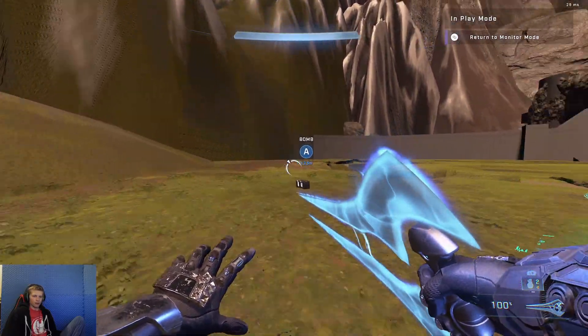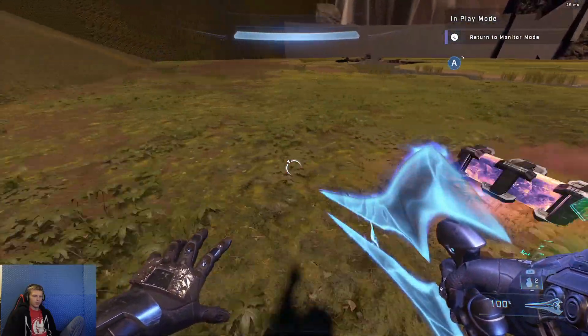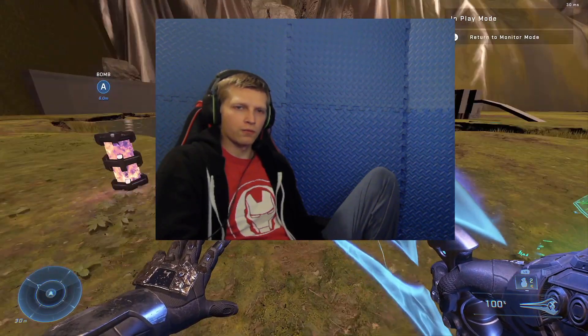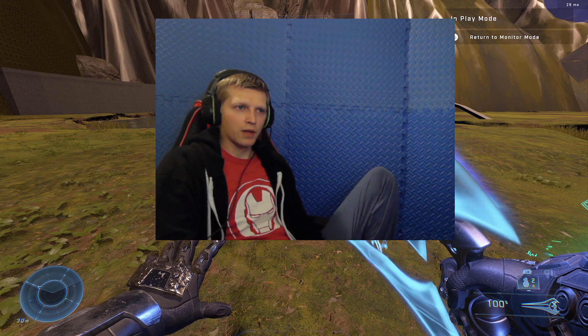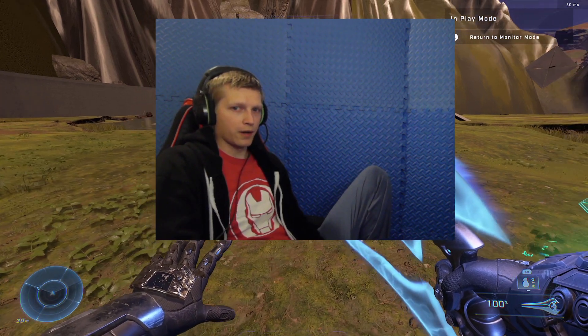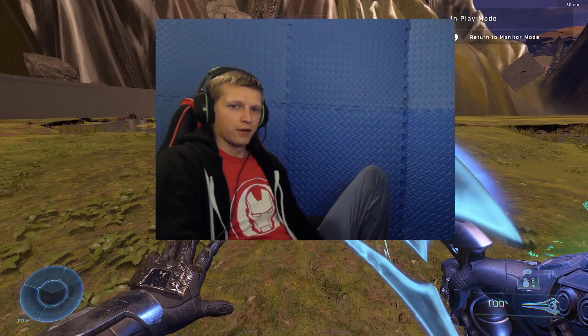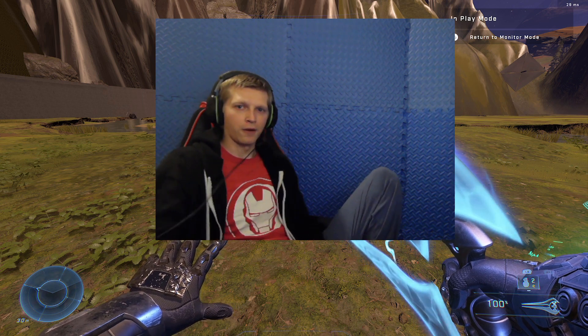We're going to go into test mode and there you go — the bomb is placed above the fusion coil and now it has an objective marker on it. It's perfect. If you have any problems or questions, feel free to ask in the comments below. I'll do my best to answer or maybe make more videos. Feel free to hit that like and subscribe button. My name's SoftSharp — stay sharp — I'll catch you next time.